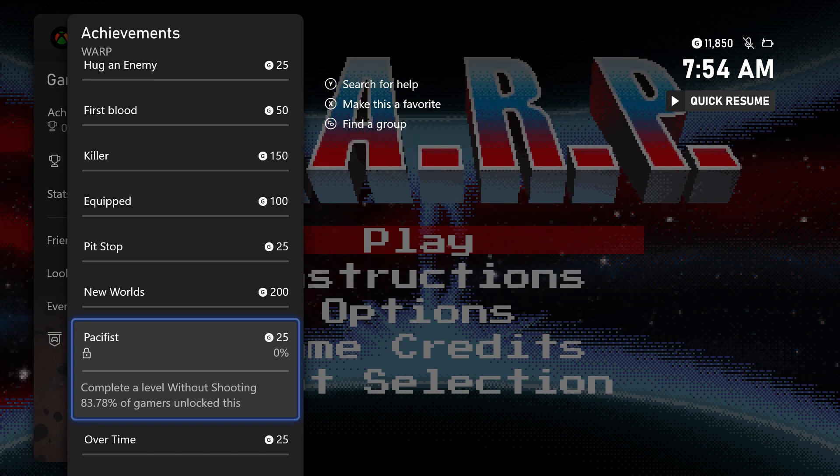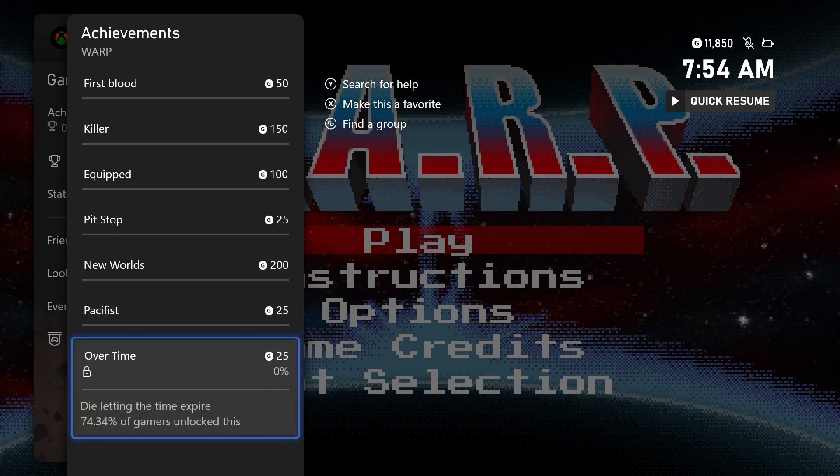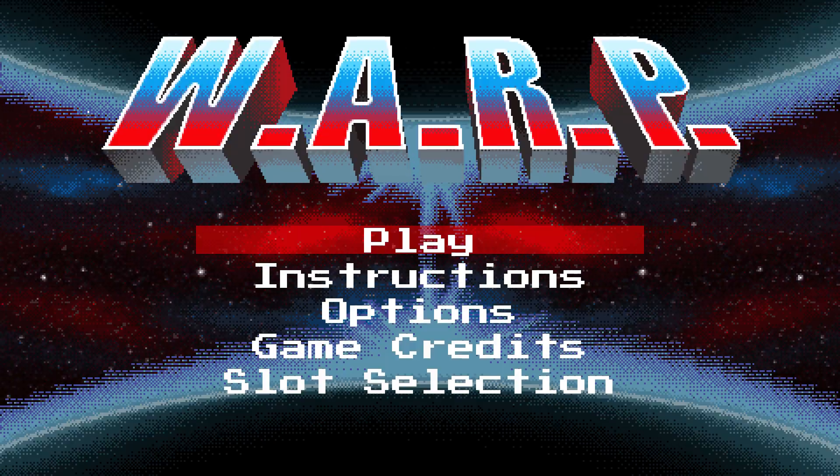Pacifist — complete a level without shooting — we're going to do that in the first level, that's very easy. And die letting the time expire, we're going to do that in the first level as well.